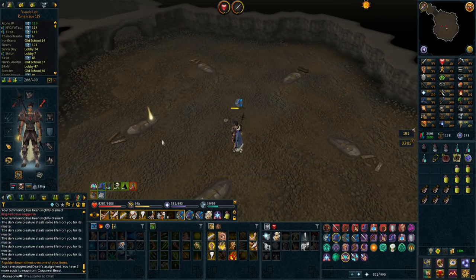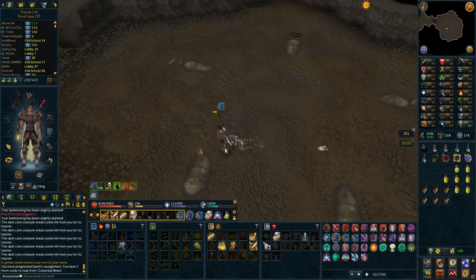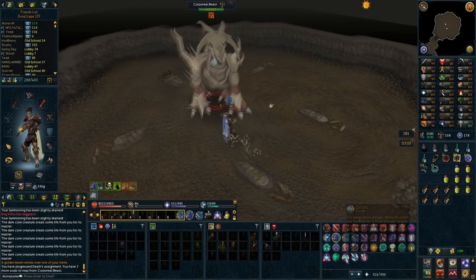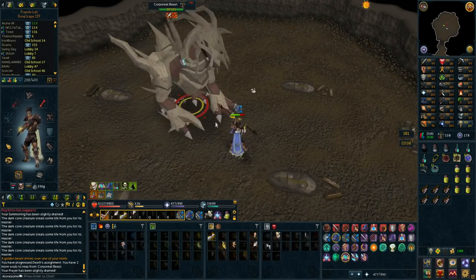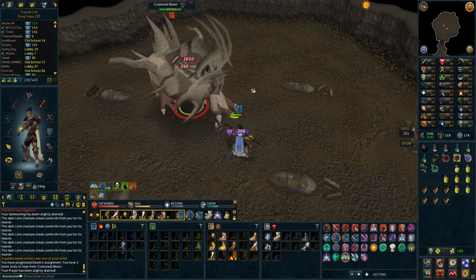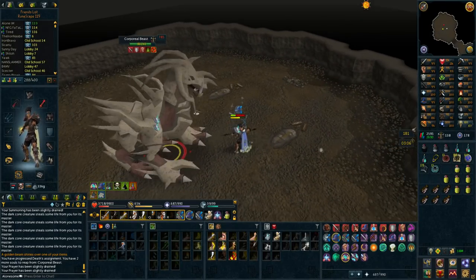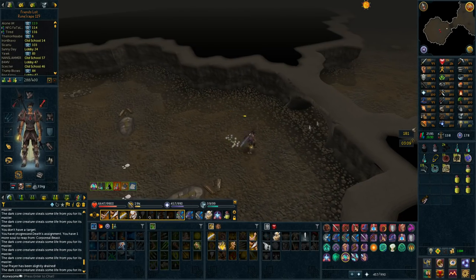I'm doing a Corporeal Beast reaper assignment and I just got some onyx bolts (e) — that is actually the second time I get them. This is really a good trip; so far I've got like 80 blue charms. The setup I use is a blood necklace, vampirism scrimshaw, and I think if I had superior tetsu that would be even better because it's slightly more efficient than malevolent — you take so low amounts of damage and with all these healing items you can stay here for a very long time. The reaper assignment is done for 15 reaper points and 12k slayer experience.